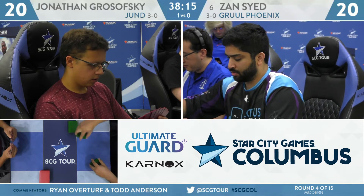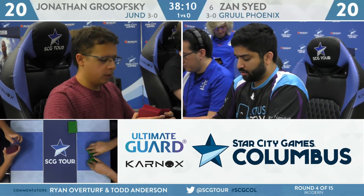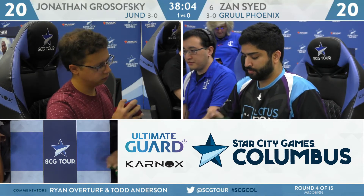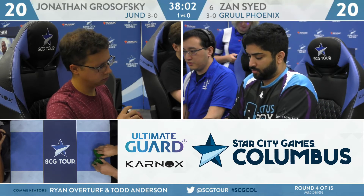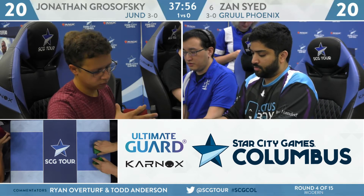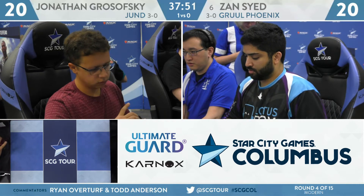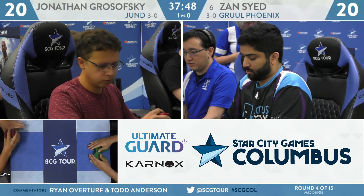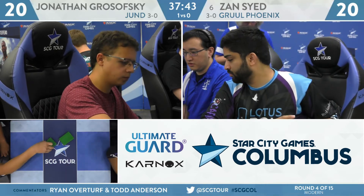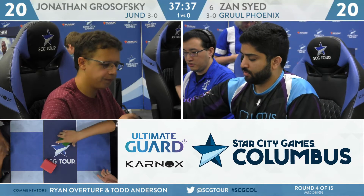Players looking at opening hands for game number two. Sayed pretty quickly dissatisfied with his. Grosofsky going back to the drawing board as well — both players taking them all to six. Of course, we are using the London Mulligan. This new Mulligan rule is now in effect permanently — or at least semi-permanently. We had the Paris Mulligan for years, then changed to the Vancouver Mulligan with the Scry. Now we're doing the London Mulligan where you draw seven every time you mulligan and put one card on the bottom for each mulligan.